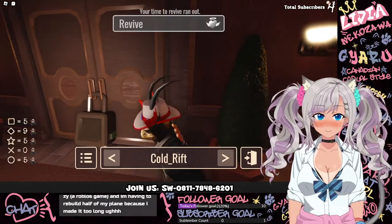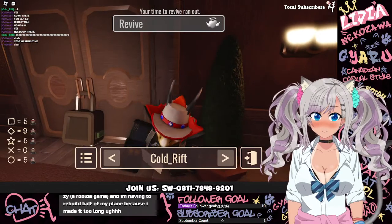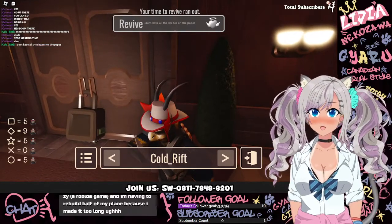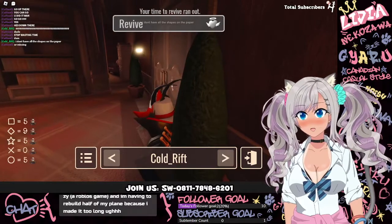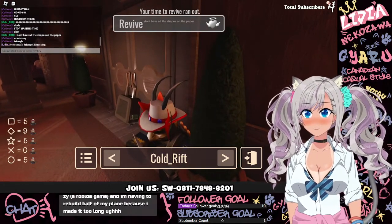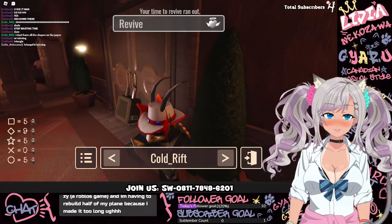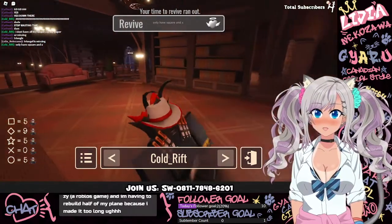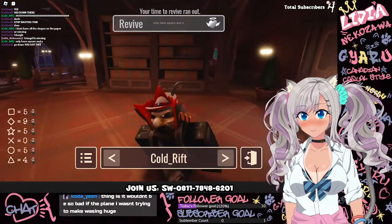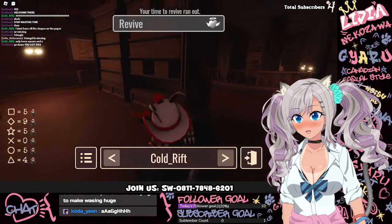Hank says the commentary is great. Deathblood says he joined the Discord. Koda says they've been playing a Roblox game and having to rebuild half their plane because they made it too long. Cold rift confirms: the triangle is missing from the paper. As I like to say — triangle — because when I'm under stress I cannot type correctly. Cold rift is going back to the desk where there might be another piece of paper with the triangle on it. If cold rift gets hit by the monster it is game over.